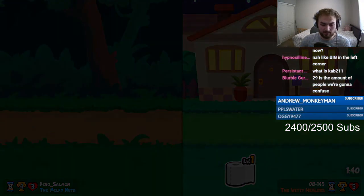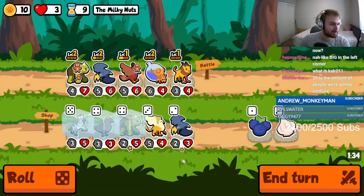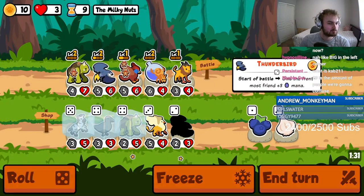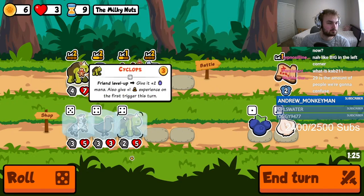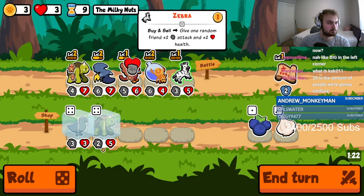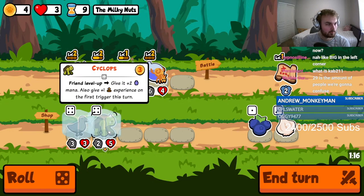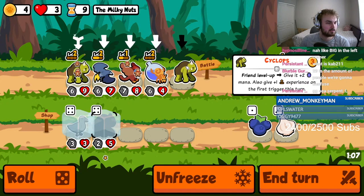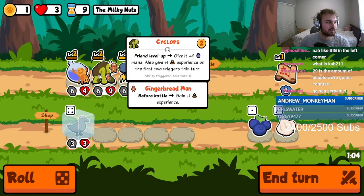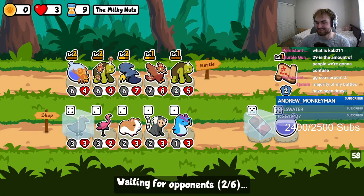Oh, just barely drawing — I'm not even really focusing on the game, but I'm making it through somehow. Okay, I think we have to go Cyclops here and we're gonna spread it around like that. There's no chocolate — I should have kept the pen gobble. Ah, Persistent got the Sea Serpent.